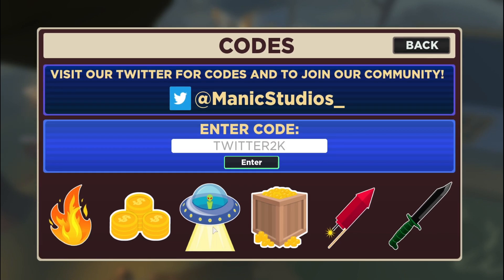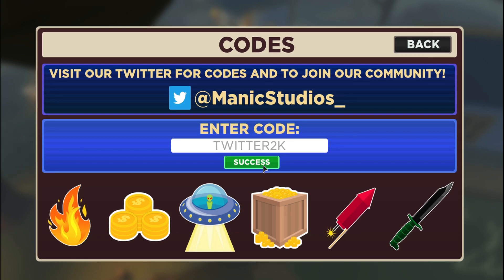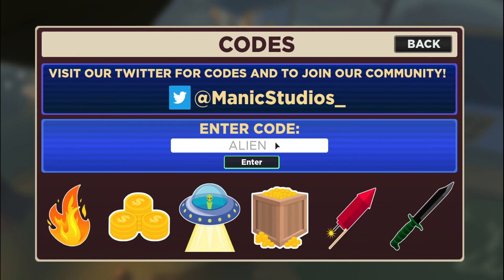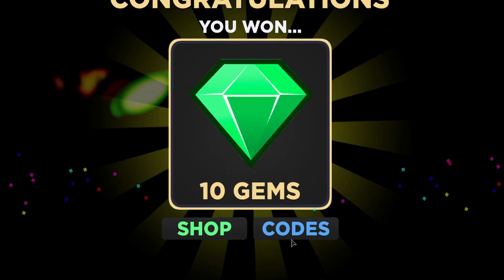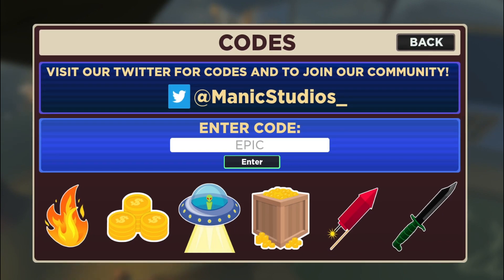Here's another code: 'twitter2k,' which will give you 300 gold. I'm not sure if this one is still working, but let's press enter — it works. Next code is 'alien,' which gives you 10 gems — let's press enter, there you go. And another code is 'epic,' which will give you 300 gold in this game.